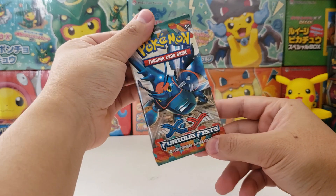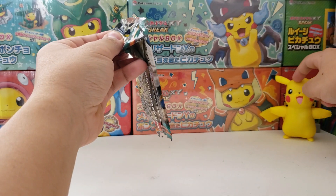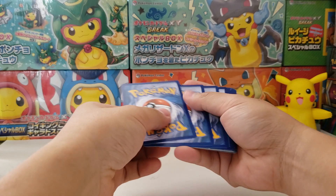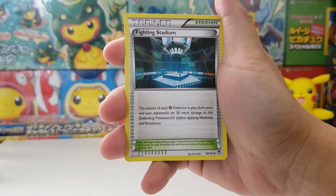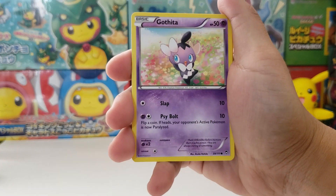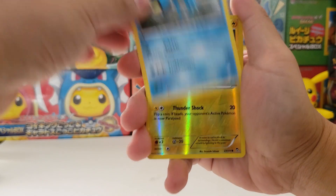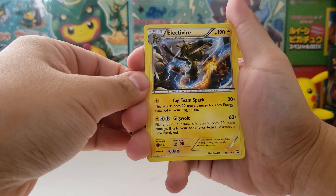Let's start off with the Furious Fists pack with the Mega Heracross on the front. One, two, three to the front. Pancham, Fighting Stadium, Warchog, Torchic, Machop, Gothica, Pikachu - oh I really like that artwork, showing off the Pika butt. Cloncher as the reverse - oh, reverse Pikachu, I'm definitely gonna keep that one. And Electivire as the rare.